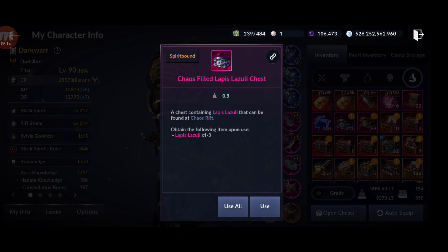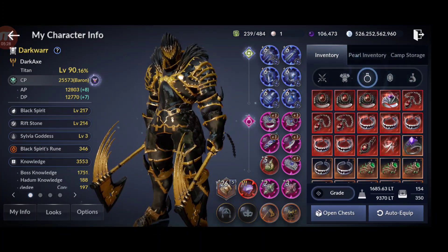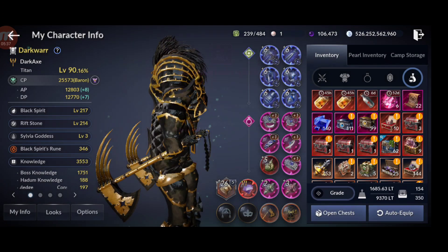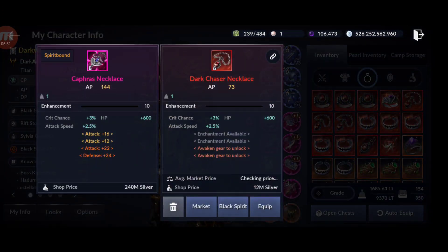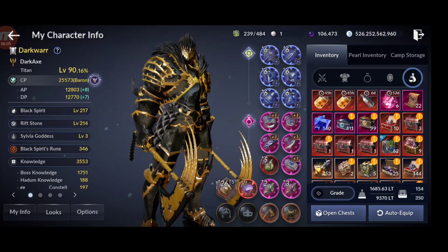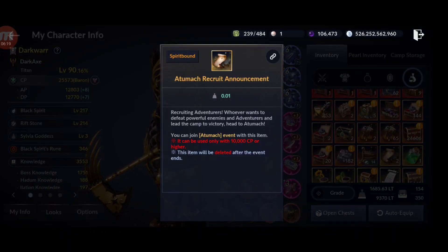I have 111 lapis lazulis, 140 pages for lapis lazulis, and 22 Chapra secret book pages. I also have about 14 red accessories already. To get the pages and lapis lazulis, you craft red accessories and feed them to the black spirit. The necklace gives two pages because it's the hardest to get, and belts are also decent giving one to two pages. So the best red accessories to craft are necklaces and belts.